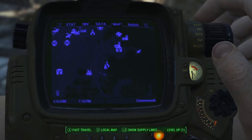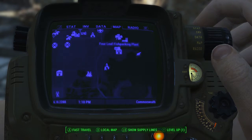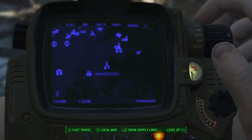It's like a second home or whatever, but it's here at University Point. There's Jamaica Plain. Here's the castle in comparison to all of this stuff, as well as the fish packing, Gwinnett, the Gwinnett Restaurant and Brewery.